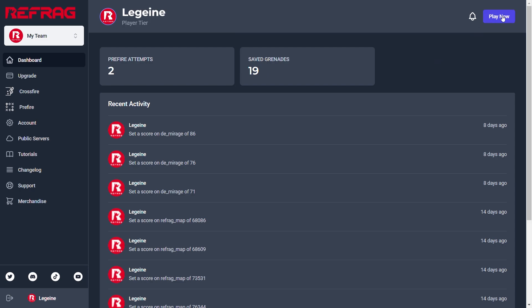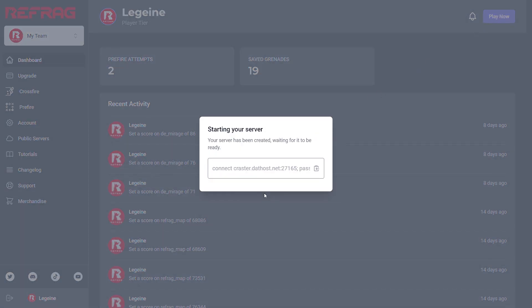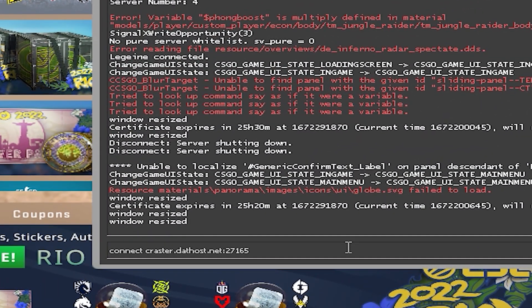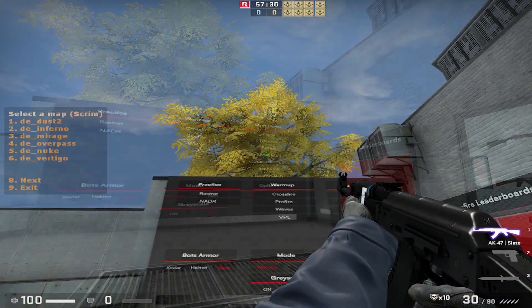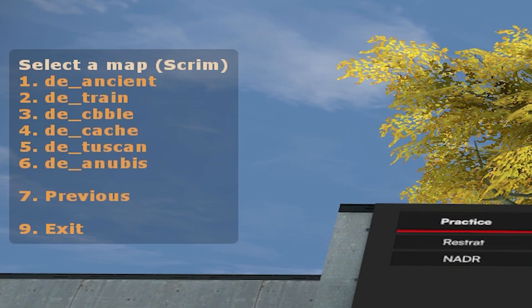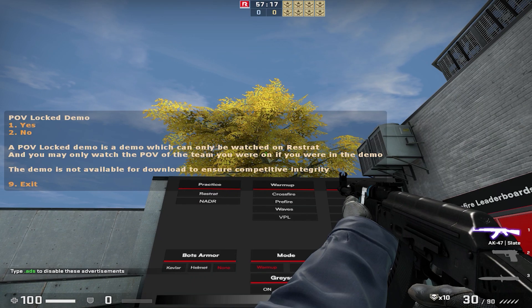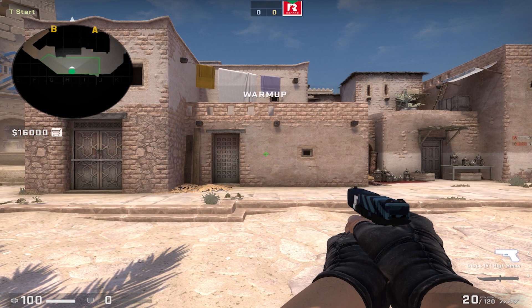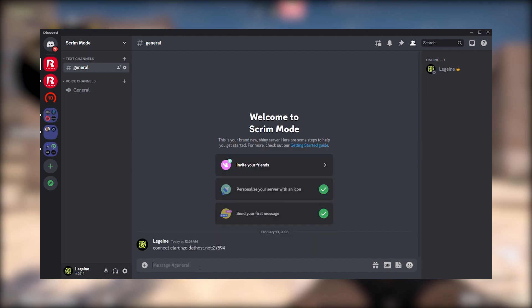If you'd like to set up a scrim, all you have to do is log into Refrag, create a server, and copy the server link into your console. Next, choose scrim mode from the menu to your right. From there, you'll be able to pick maps and configure server settings. Don't forget to enable POV Lock demos if you want to have access to it later. Now that you're in the server, you can share the server link that you just copied to the rest of the players and coaches for them to join.